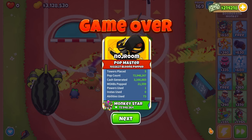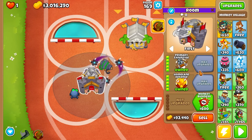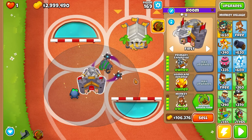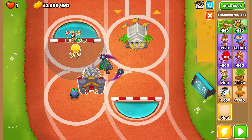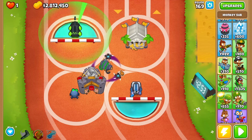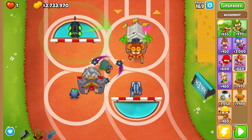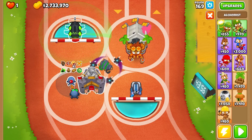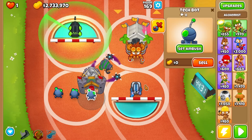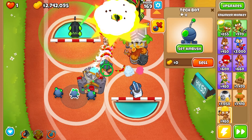One DDT managed to slip by on round 169 — if I slowed it down it would definitely be able to beat it, but we could also buff him. I'll get this guy all the way up with the village — he's a primary so he gets that benefit. We'll add an engineer slapped down here on the path, a top path sub for reduced cooldowns, and a Perma Brew. I'll put tech bots over here defending the castle — another tech bot for the engineer — and cast the ability on him.